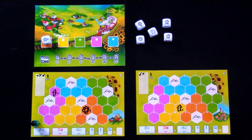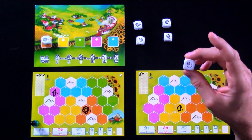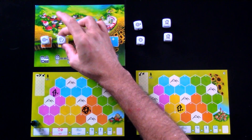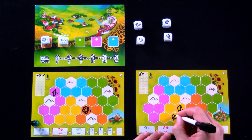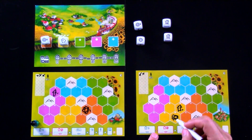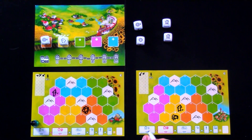Now Jen is going to take something as well. She could go for the other super sunflower, but sheep are very, very important. So Jen is going to snag one of those. She can't put it in her orange area because I blocked that off, so she'll go into her yellow area and put it right here. Sheep by themselves aren't worth anything, but if a sheep is paired with a house, that's three points to be had at the end of the game for every pairing you've got.